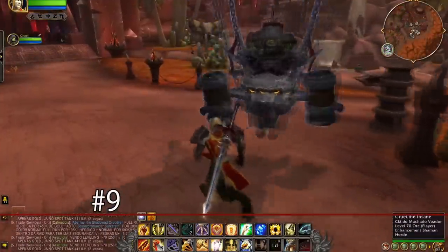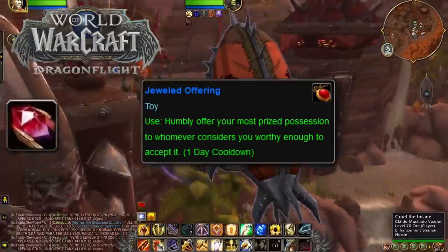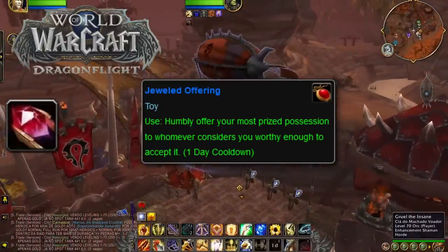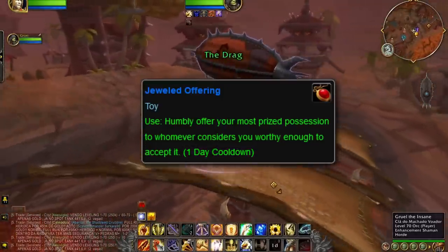At number 9, we have a toy named the Jeweled Offering. This toy was added in the Dragonflight expansion and is made by Jewelcrafters. This toy isn't the most exciting item, but it does have a cooldown of 24 hours. Since it's so boring, we've placed it pretty high up on this list.